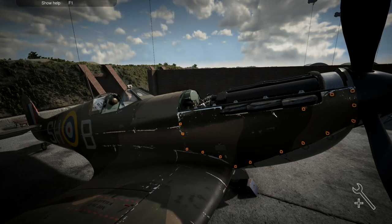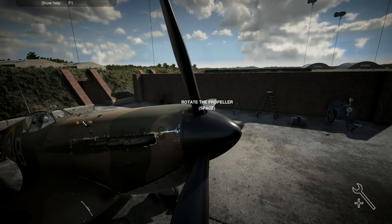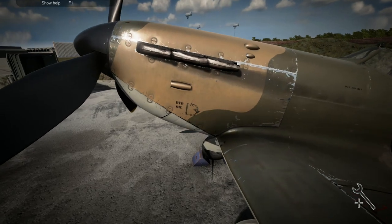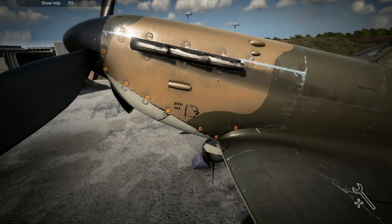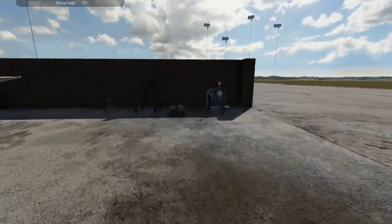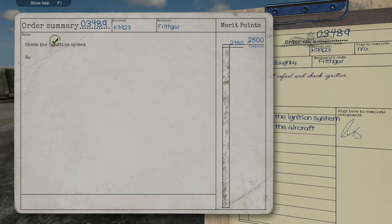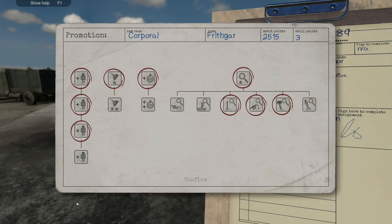Now we can put these cowlings back on and that is going to take us to our next level. Once we've put these back on we'll be able to get our new bonuses — and these are the bonuses I've been really excited about. Put that on, all the way around there. Check ignition and refuel — let's do this. Check ignition system — five points. Refuel — five points. Final result plus 30 — that puts us up to 2515 points, which is 15 points above the rank of corporal! That's what we wanted.